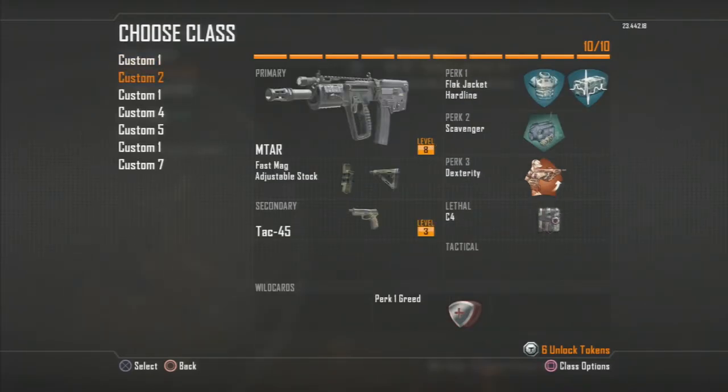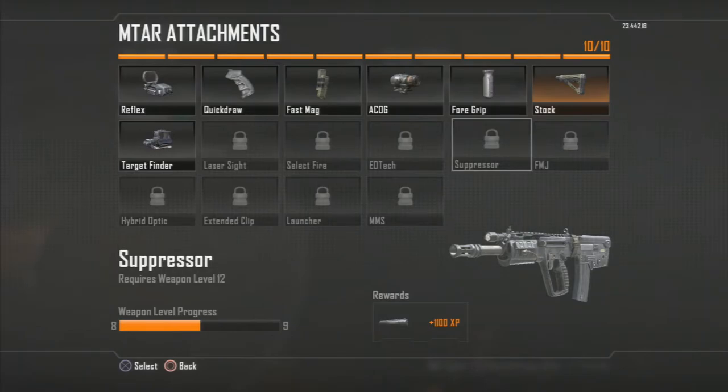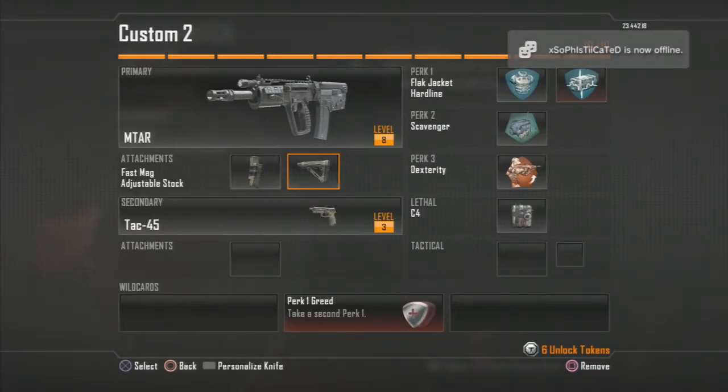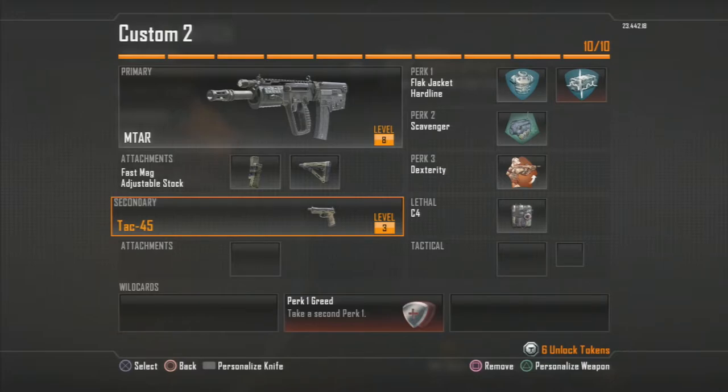The next class is the MTAR, an assault rifle with a really good fire rate — probably the best fire rate of all the assault rifles — and really good accuracy. It's a solid gun. I have Fast Mag and Stock on it, and you can substitute for a Suppressor. I've picked up guns with Suppressor and it still performs well. For perks I have Flak Jacket, Hardline, Scavenger, Dexterity, and C4. You can also switch in a tactical pistol — the Tac-45 is a beast, a two-shot kill at medium and short range.